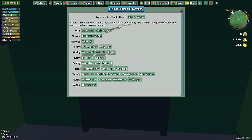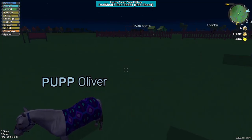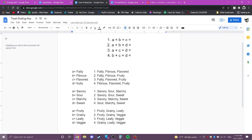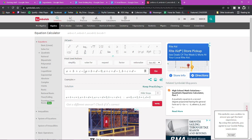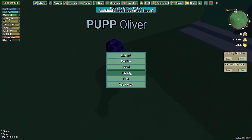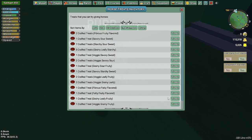Let's go ahead and start making our third set of tester treats. I call this section my extra ingredients since they're all garden ingredients and I tend to have plenty. Our four flavors are fruity, grainy, leafy, veggie. Treat one: fruity/grainy/leafy. Treat two: fruity/grainy/veggie. Treat three: fruity/leafy/veggie. Treat four: grainy/leafy/veggie. Now we've got our last set of tester treats. I also made sure to clear out the equation solver so I don't mix up my values.